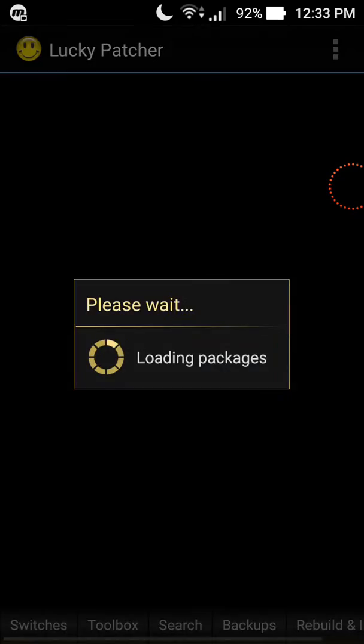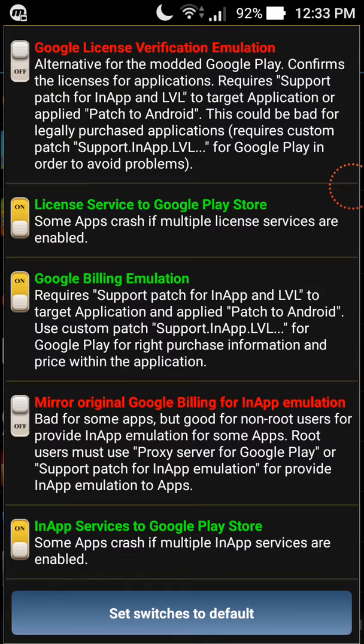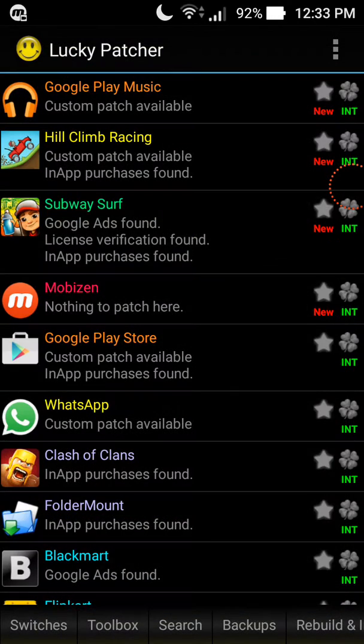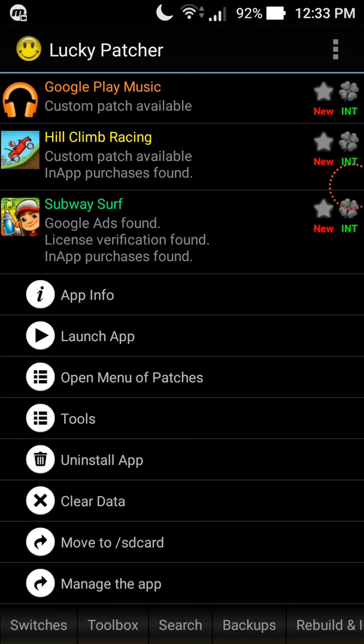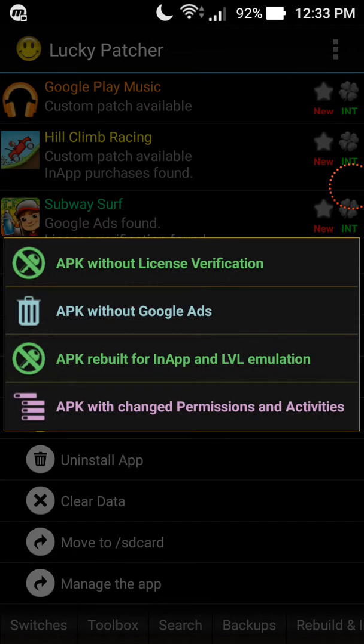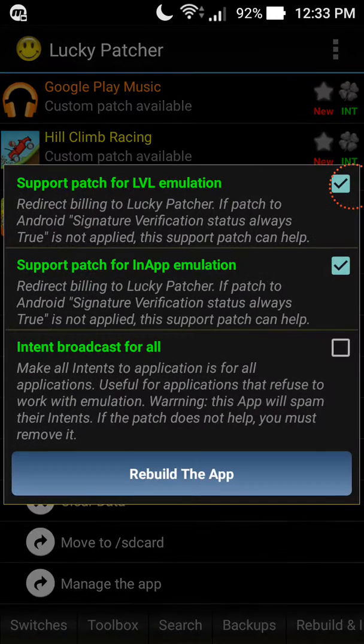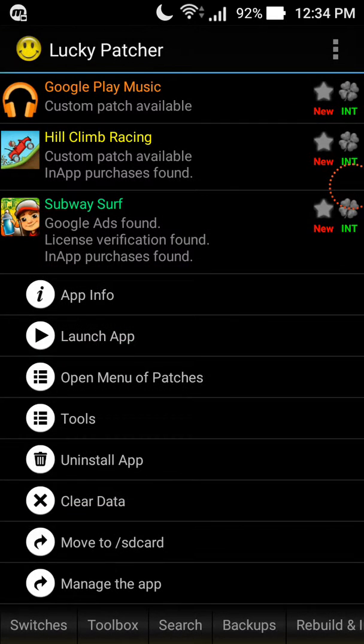Okay, let me go ahead and hack it. Open Lucky Patcher and as soon as you open it, it switches and you will see the license service of Google Play. Then open the menu, go to 'Patch', then 'Create Modified APK Files', then 'Rebuild the App APK' — rebuilding for in-app and LVL. Select the third option. The first two should be ticked and the last one should be off.